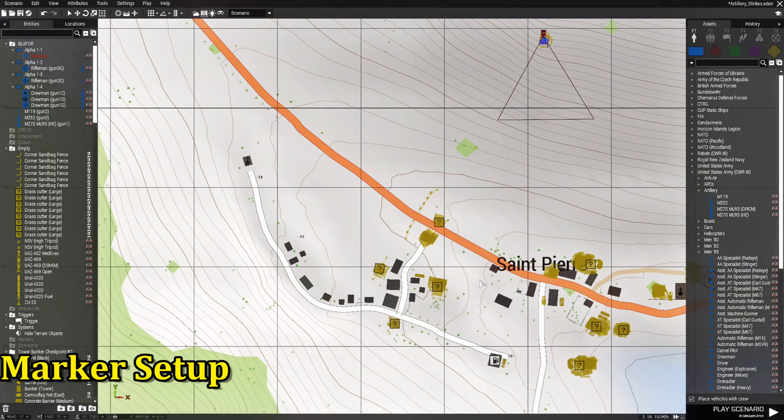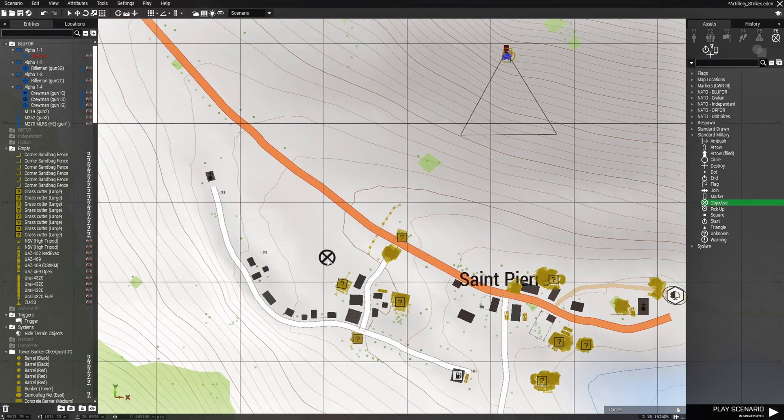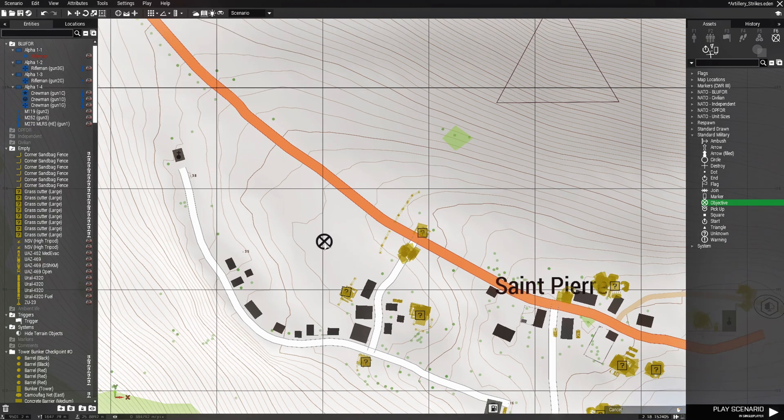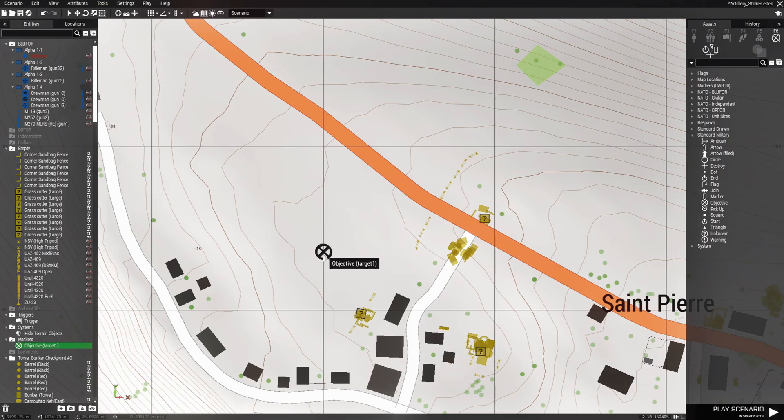Next, go to the map and open Markers with F6. We need to place a marker that will be the target position for the artillery piece. Once placed, edit the marker and in the variable name box put "target1". Remember, the variable name for the marker doesn't have to be "target1" — it just needs to match whatever name you defined in the trigger code.